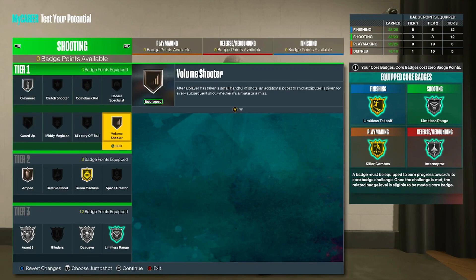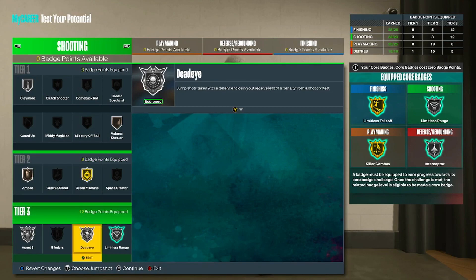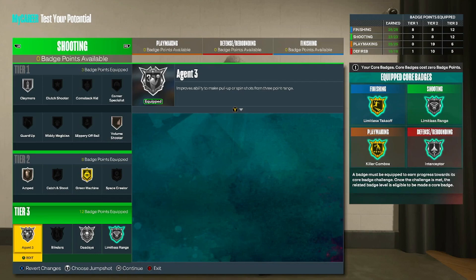Moving on to shooting — Claymore on silver, Volume Shooter, y'all know I always like to take that at least bronze. Tier two, Imped on bronze and Green Machine on gold. Tier three, Limitless Range, Dead Eye on silver, and Catch and Shoot on silver.